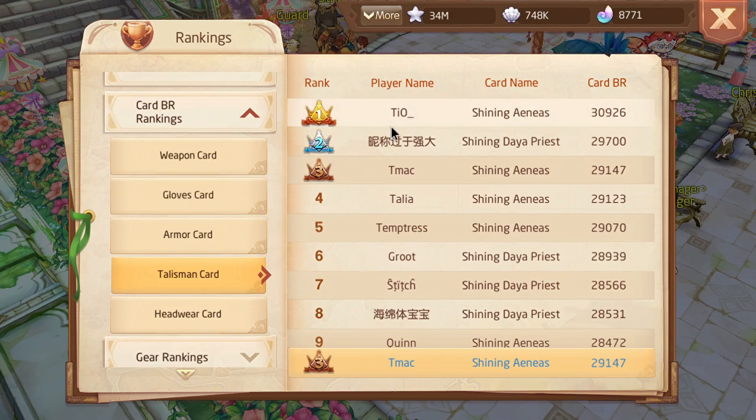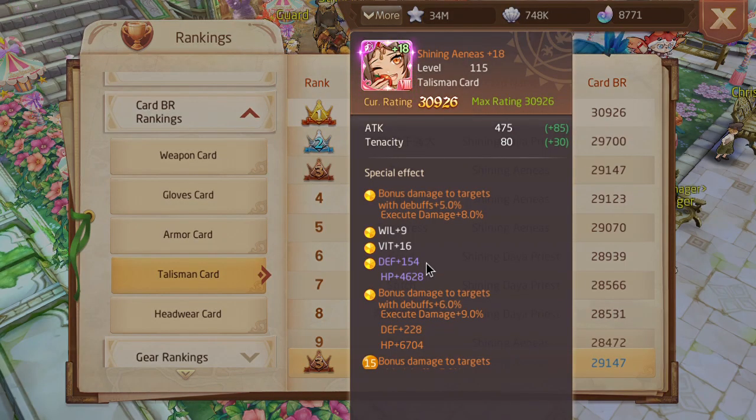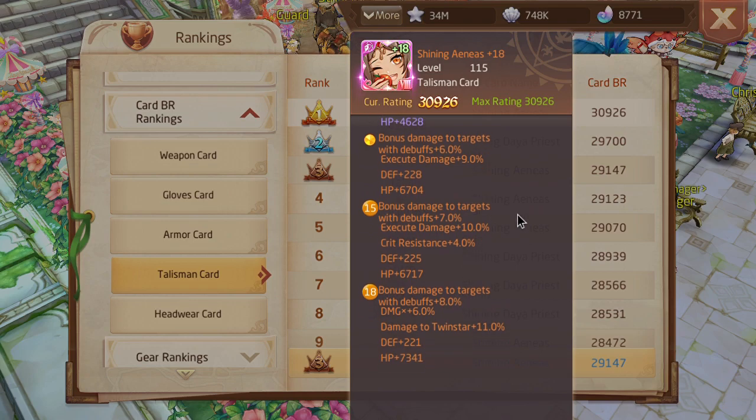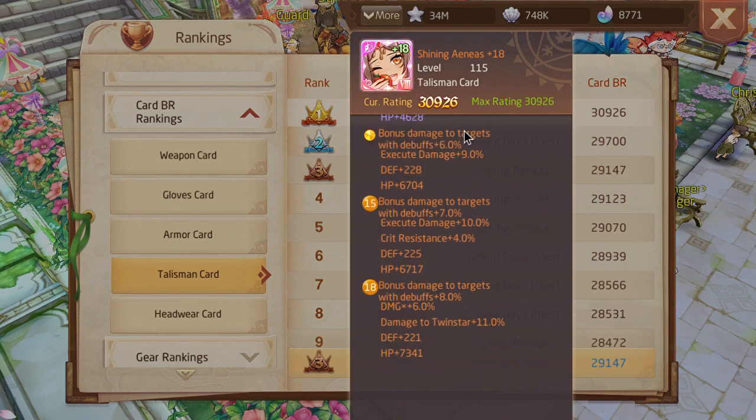The next best card in the game is Shining AENES. This is the next best card in the game. You get this in the bingo event, which I hate, but this card is very very good. If Knight Monarch is Arceus, this is like the Dialga or Palkia of the creation trio. XD damage and debuff damage — I prefer execute over high HP so I really love this card for the execute alone, and debuff is great as well. My XD is lower than my debuff so I get more bonus from the execute, although I love debuff for having the permanent increase.